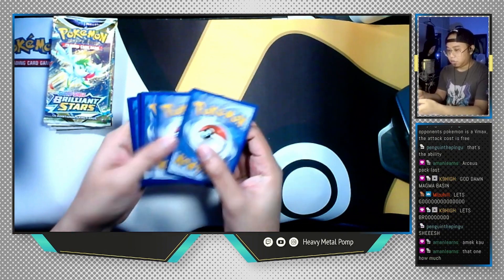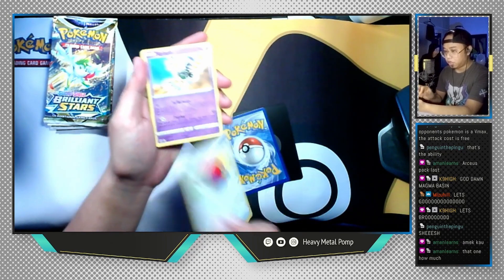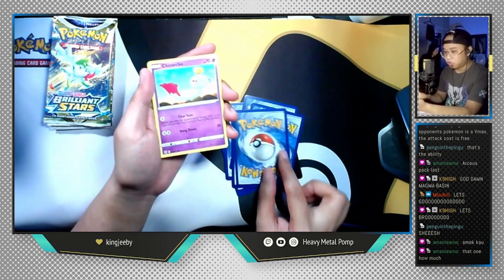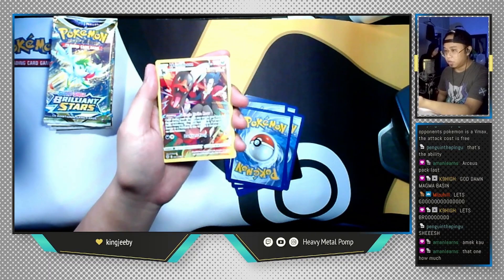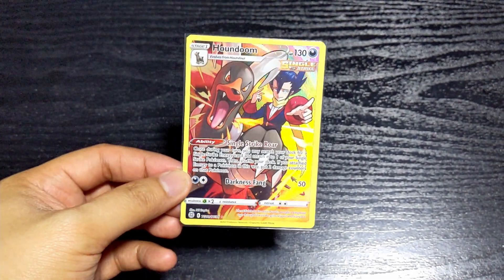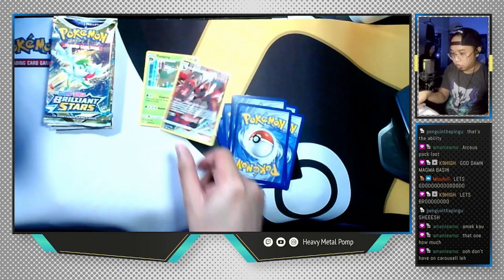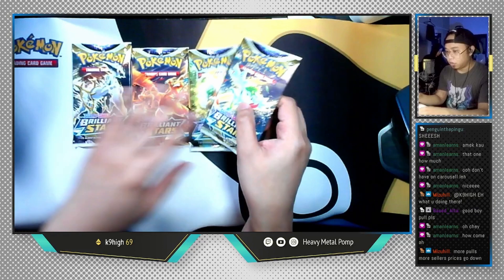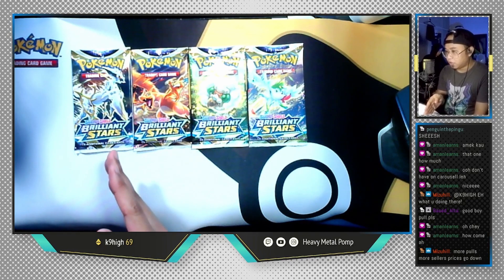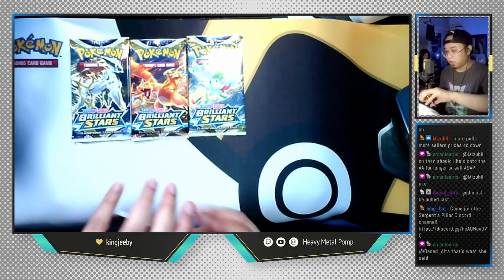Let's do another Shaymin pack — oh, we got a V-Star marker in this one, haven't seen that in a while! Vista marker, Luxio, Pot Helmet, Scizor, Grimer, Sneasel, Bidoof, Electabuzz, Chimecho — and a Houndoom Trainer Gallery card! Yo, nice — I would love more of these! And the last card is Torterra holographic — two hits in a pack, I will freaking take it! That's awesome — now we have a full set, four packs left.